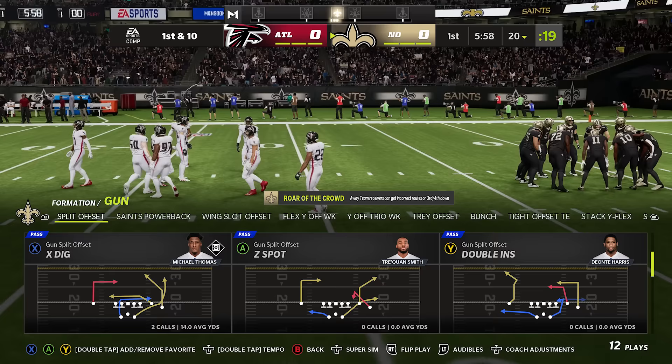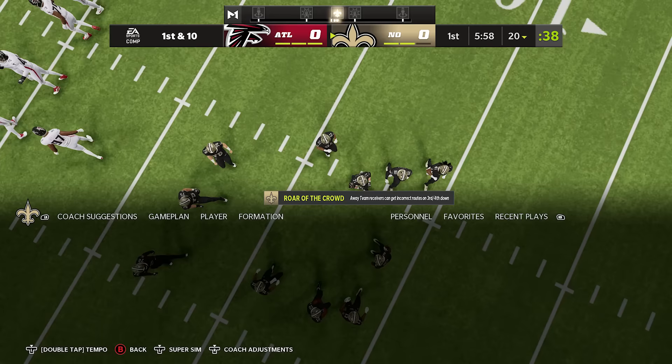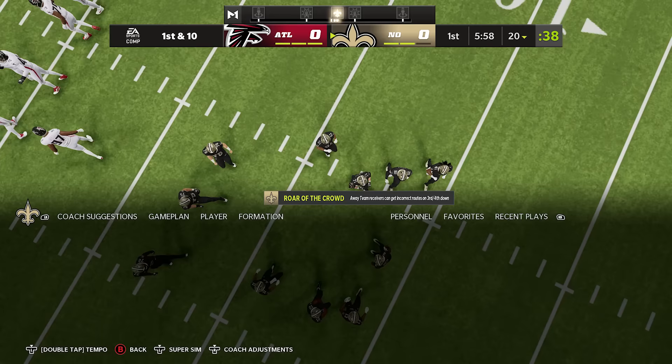Number 22: you can save your favorite plays in your playbook so you don't have to scroll through it every time. This is exclusive to the playbook system on the new consoles. If you see a play you like — let's say it's on the X button on your screen — you can double tap X and then go over to your favorite plays tab where all the plays you've favorited will be there, so you can access them much easier and much quicker. Hope you enjoyed this video — subscribe if you're new, I'll see you guys next time.